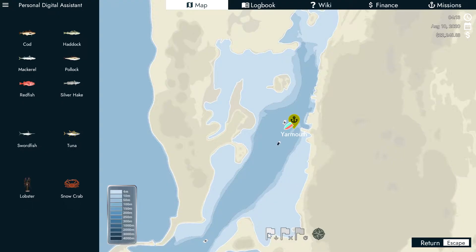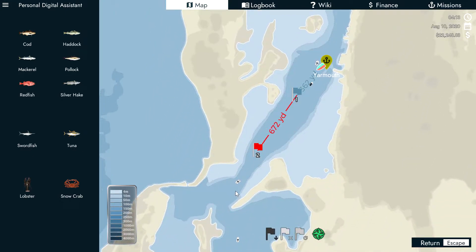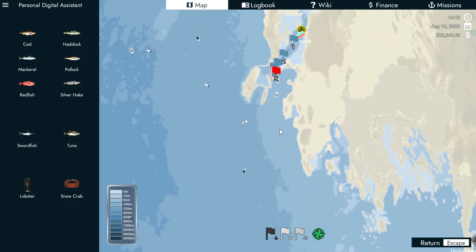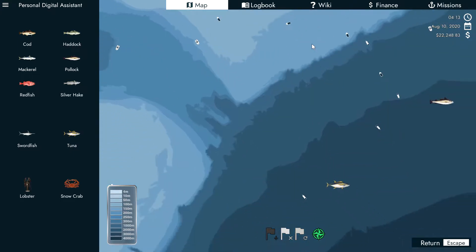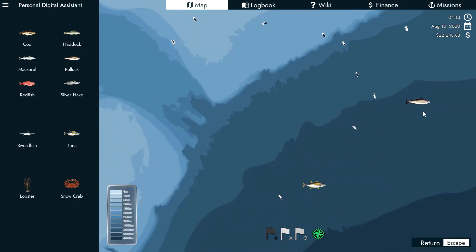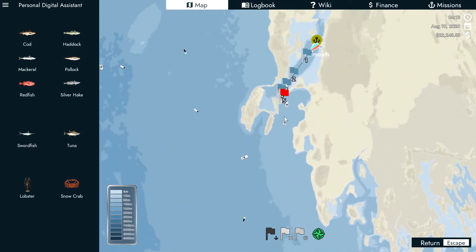I'm pretty sure this is the only boat that you could get with no room for crew members, but there are other boats that didn't need them to work. Tuna is down here, and Pollock is way down there. I hope I have enough fuel for that.